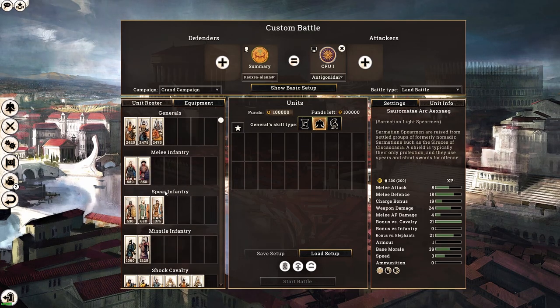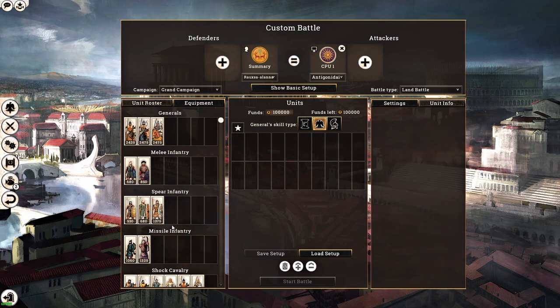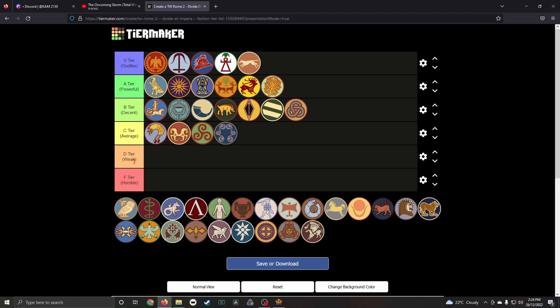The nomadic factions don't have much going on in the infantry department, but who needs infantry when you have horse archers? You just use infantry for sieges, or simply besiege a settlement and wait for the garrison to sally out and attack your horse archers. I wouldn't rate them S tier even though they could be, because they aren't good at city defense and other versatile tasks — they're just a one-trick pony.